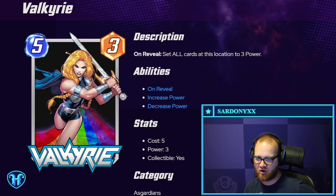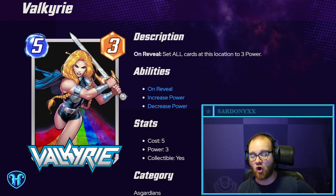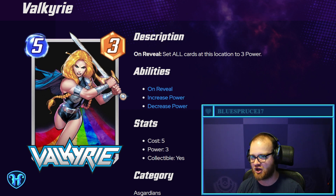Valkyrie — five mana, three power card. On reveal, set all cards at this location to three power. Interesting. This could potentially be a counter to the kind of Nova decks we've been seeing. If you're expecting them to Nova on turn six and they have priority before you, you could deploy this to one of their locations and set everything there to three. However, all cards at that location go to three power including yours, meaning you'd need something like a Mr. Fantastic, Claw, or some other way to break that tie or win somewhere else on the board once you tie that location up.